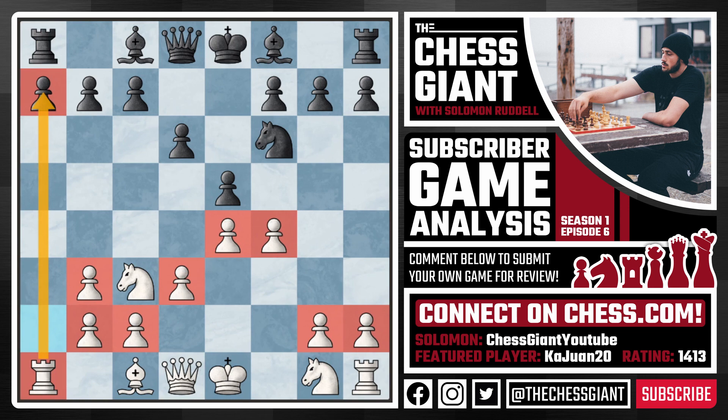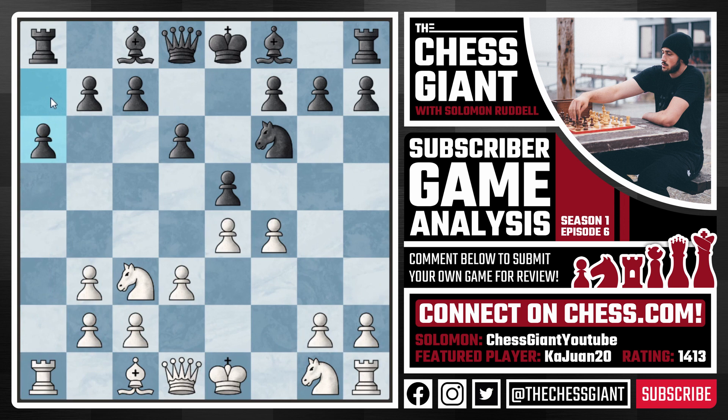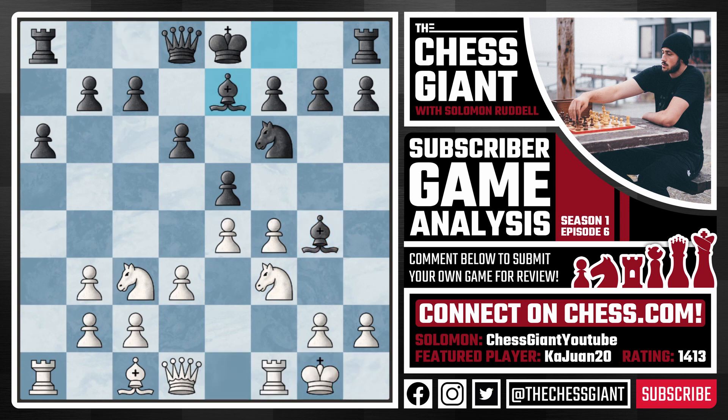Black continued with a6, trying to stop this idea and maybe eyeing potential b5 ideas. However, Kawan played Knight f3, and if black continues with b5 we simply take that pawn — the whole idea being if a takes b5, thank you for the rook. Black was smart to not push b5 but simply played Bishop g4, and we now see castling kingside. Following Bishop e7, Kawan plays h3 attacking that bishop on g4.